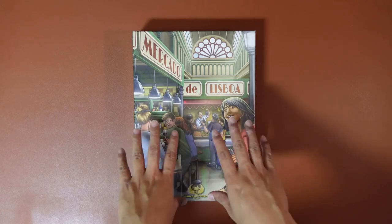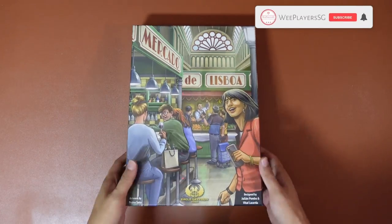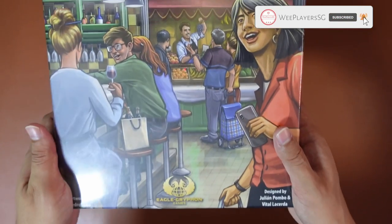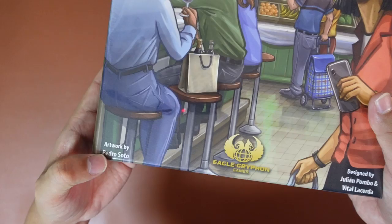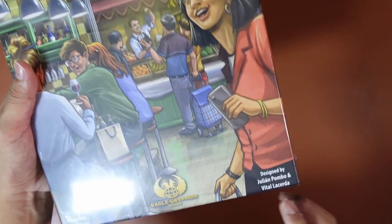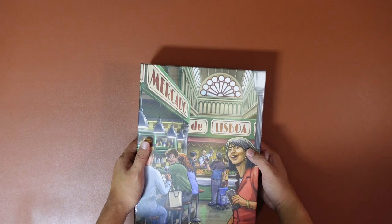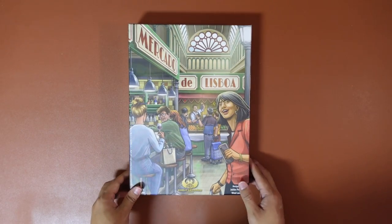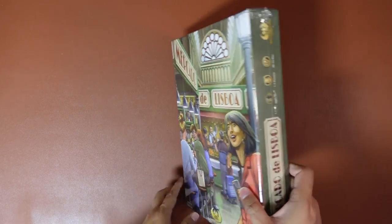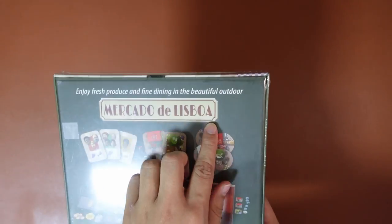Hi guys, welcome back to Wii Plus Ashley, and today we have another game for you. This is Mercado de Lisboa by Ego Griffin Games, with artwork by Pedro Soto. It's designed by Julian Pombo and Vital Lazada. You must be wondering why this game is so small - it's because this is interestingly just a small mechanic from their Lisboa title.